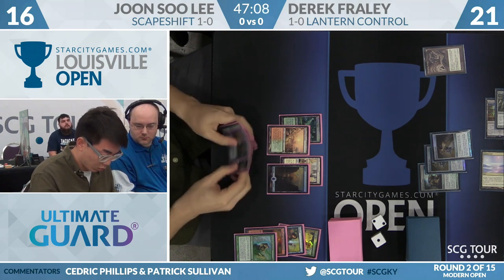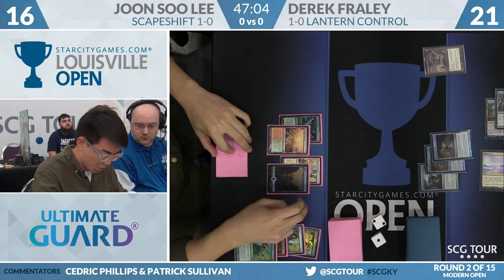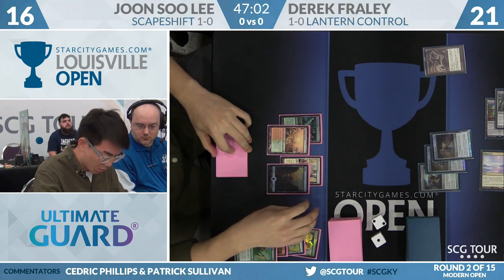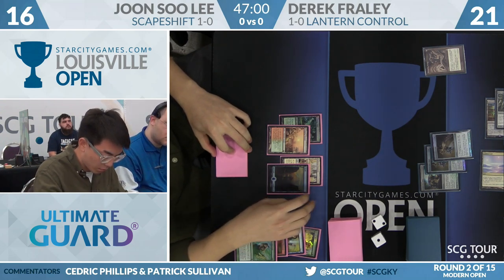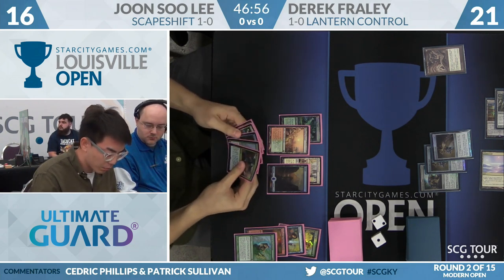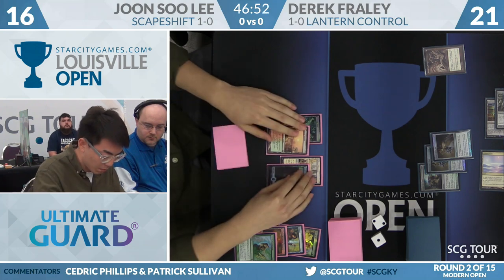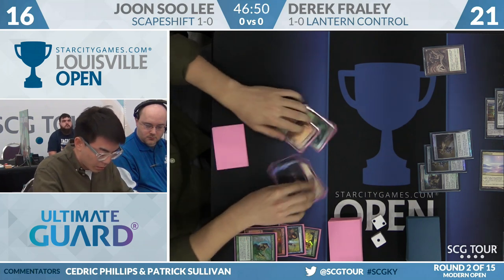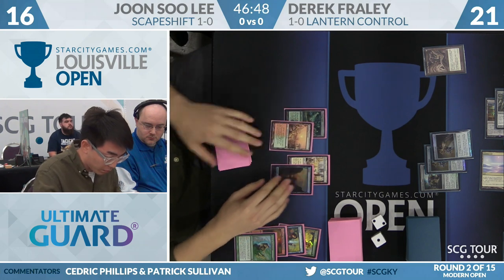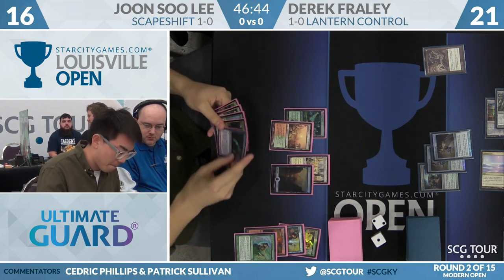Frehley's going to keep milling with his Bells. It's possible the second Valakut gets turned over, and then you're drawing to just Snapcaster Mage beatdown — it's really hard. The Bring to Lights here that are in Lee's deck are not able to search for anything all that creative in game number one. It's just supposed to be more copies of Scapeshift, basically, with a little bit of an extra toolbox.